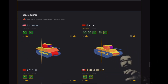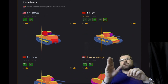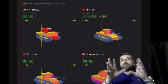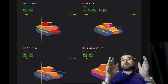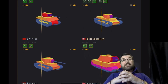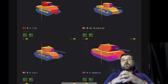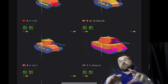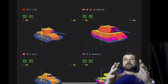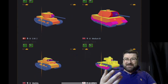Now moving on to armor changes — I'm not going to go through all of these, you need to get on there and have a look at them. They are significant, especially with the KV-1 and the T-150. You need to get onto Armor Inspector or Blitzhanger to look at these changes, because they really do change the parameters of the tank. There have been a lot of armor adjustments, both for the better and for the worse.